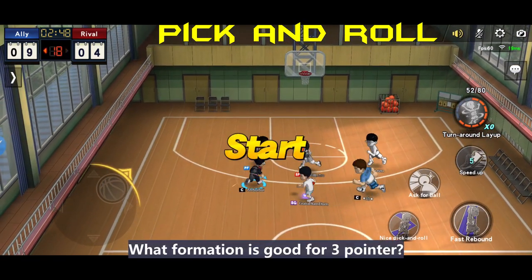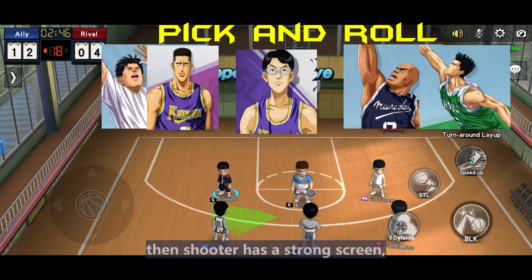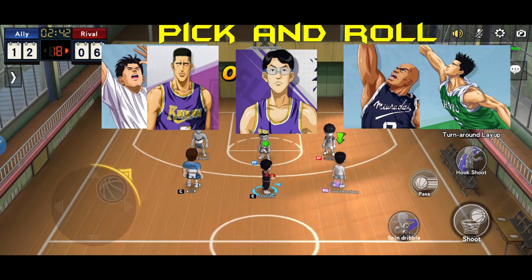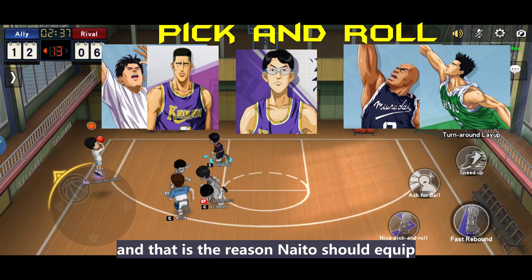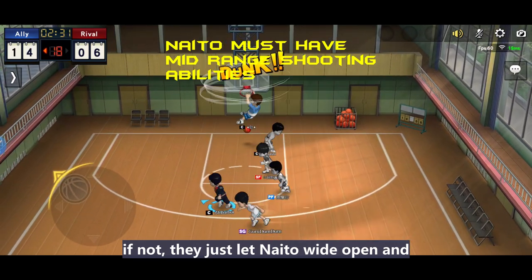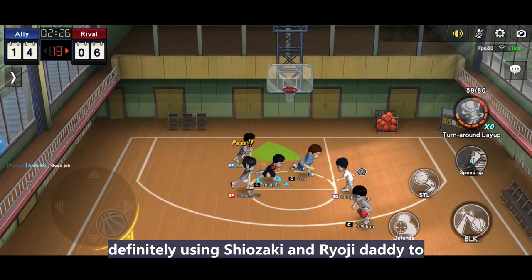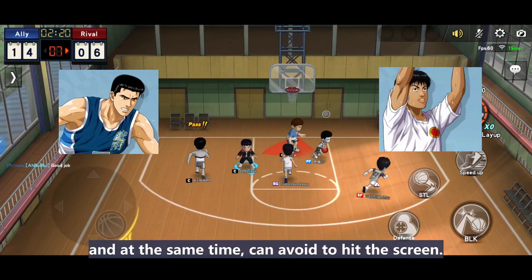What formation is good for the three-pointer? Definitely pick and roll. If possible, use one Kakuta, or later Takasago, so the shooter has a strong screen. But Sakuragi can be good enough — after a few screens or a missed shot, he can still rush back and grab the rebound. And pair with one defensive player so he can assist in defense and fill the defensive weakness of the shooting guard. That is the reason Naito should equip midrange abilities in order to post a threat — otherwise they'll just leave Naito wide open and stare at the shooter. Sento and Kyota can be picked too. To counter pick-and-roll strategy, use Shiosuke or Ryoji, as they just need to step in the fan zone and at the same time avoid hitting the screen.